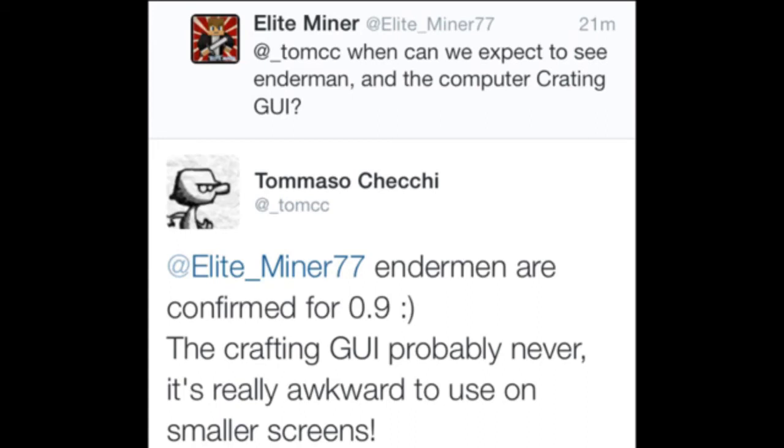And if you guys are wondering when we can get the crafting GUI, such as the PC where we have the grid view and all that, probably never, as Tommaso Chechi says. Personally, I think it's way better the way it is right now because on PC you have to shift click to make stuff go faster, and you have long clicks to drag stuff across the screen. I personally think the way it is right now is best suited for MCPE. Not even Xbox has the crafting GUI like the PC, and I really enjoy the one it is right now, so I hope they never change it. That's just my opinion, guys.